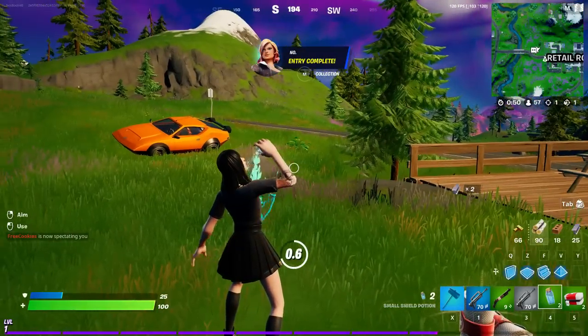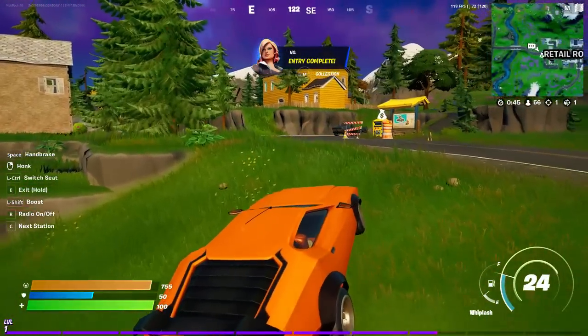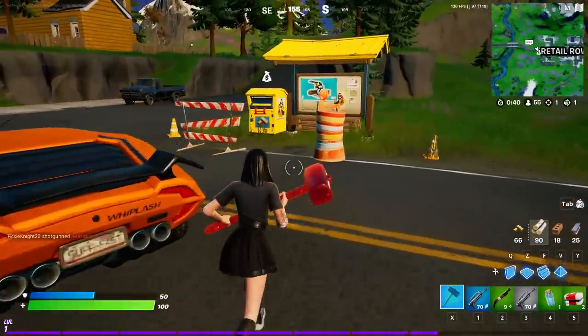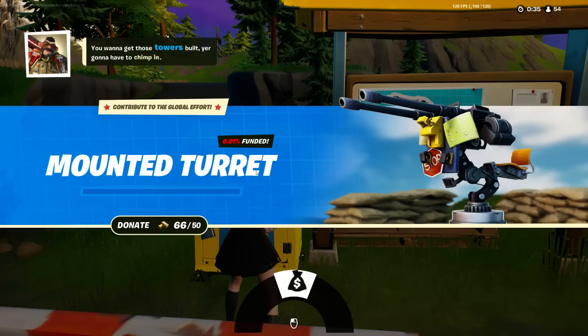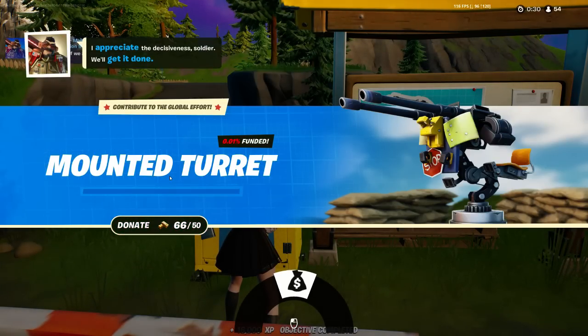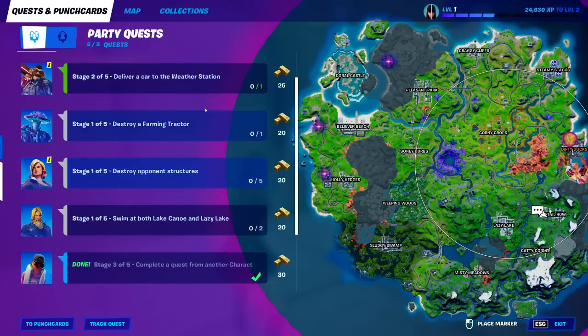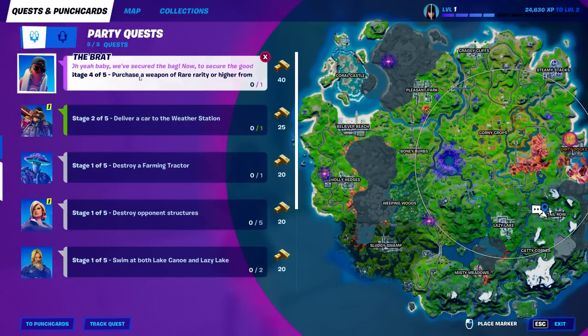On the minimap you can see there is a little emoticon — this is a war box. What you need to do is come to this donation war box; there is a new one every single week. As you can see, we have 'donate 50' — so we're gonna donate, and as you can see we just completed it and leveled up! This was the first part of the challenge.